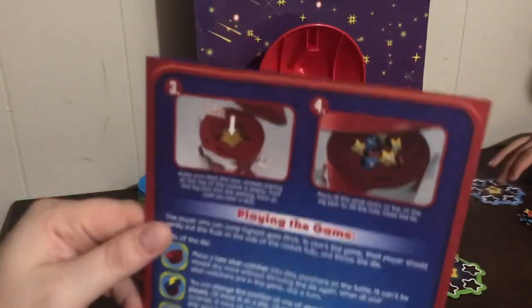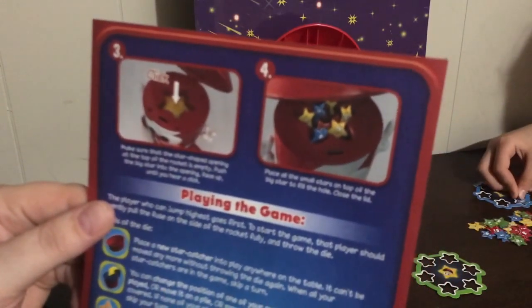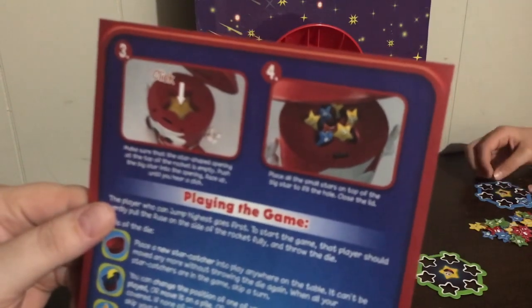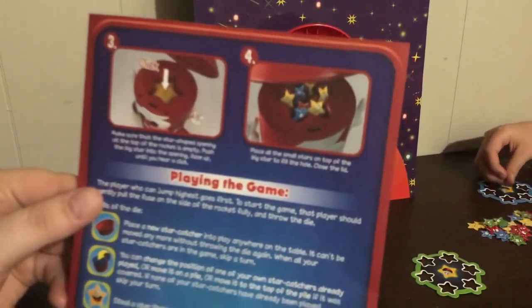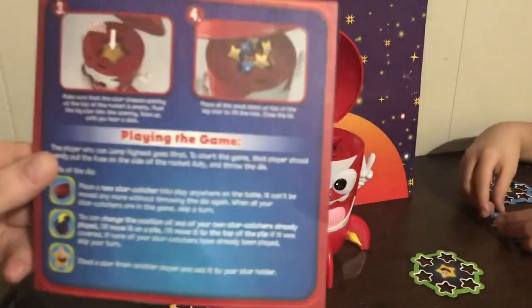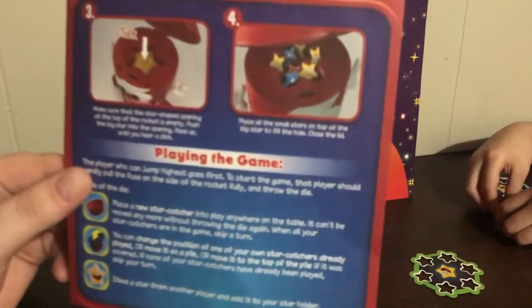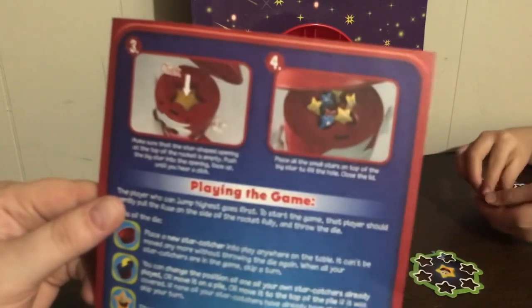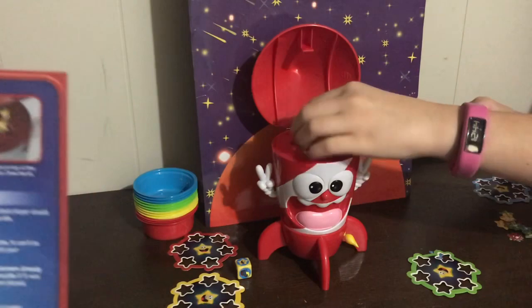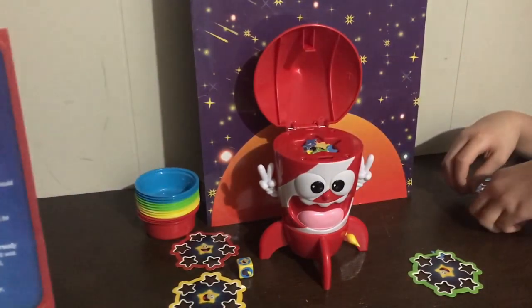The way the game is set up, it says to put them all in the top of the rocket and close it. But for speech and language, I would make them earn the stars by saying the word 'star' or using the word 'star' in a sentence for S blends, or using other stimulus cards for whatever goal you want, and then they can earn the stars to fill the rocket. Zahra's going to fill the rocket now and pretend we've done all our turns and earned all our stars.